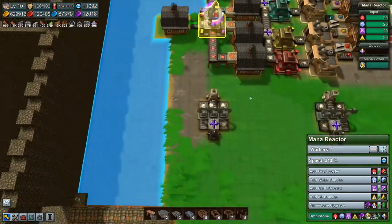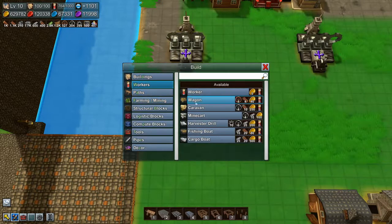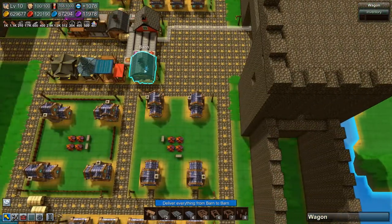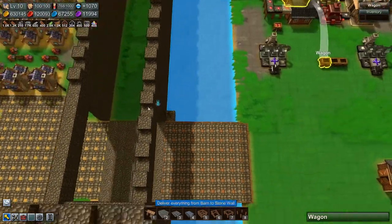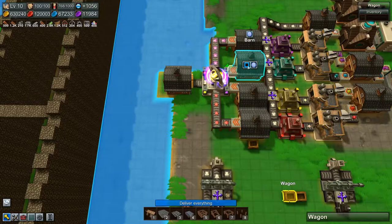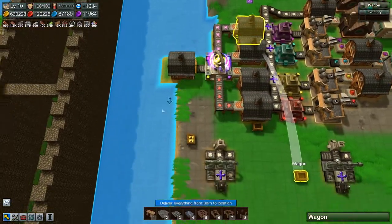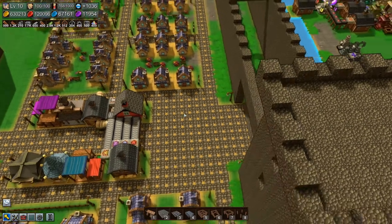Then we need workers wagons - two, three, four. I don't think we need to do more than wagons to be honest. There, and there. Alrighty. I hope the wagons can get under there - I'm pretty sure they can.